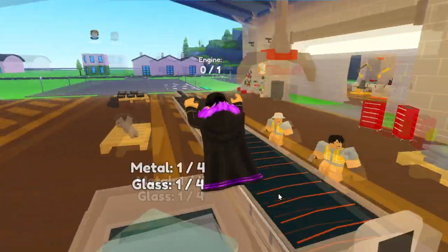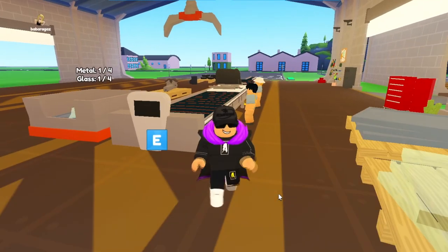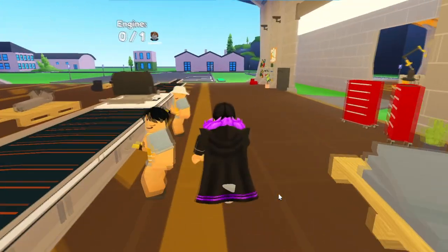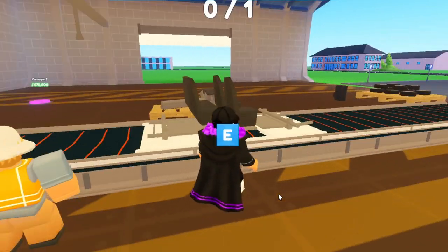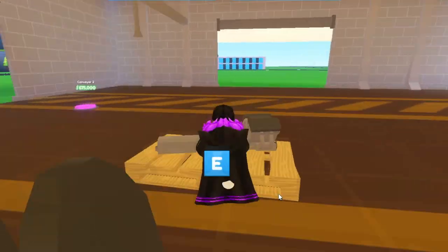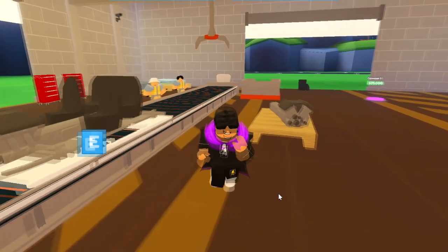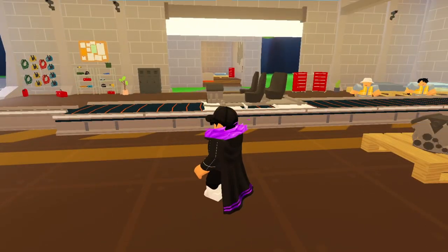Let's go ahead and play it. This is what I've built so far — it's not that great but it's better than nothing. We've got engine, metal, and glass over here. I only have two workers right now so I need more. I need to finish up this car — it needs the engine, so I pick it up, drop it, and it moves along the conveyor belt. I need another conveyor belt too, but let me show you the codes first.